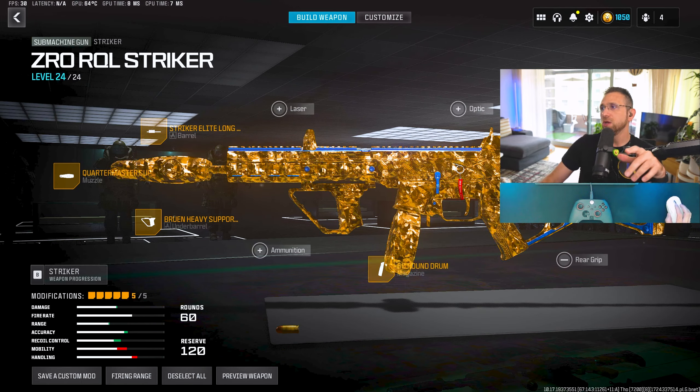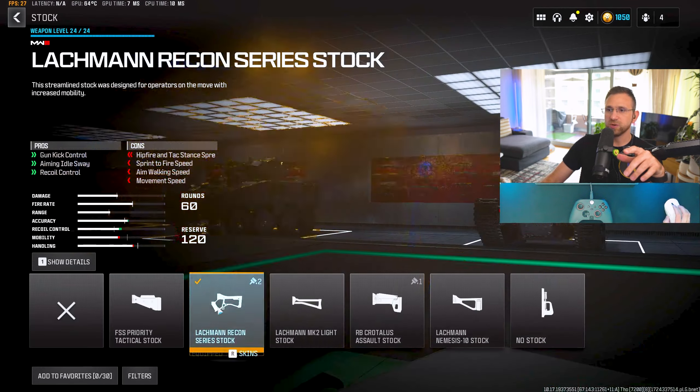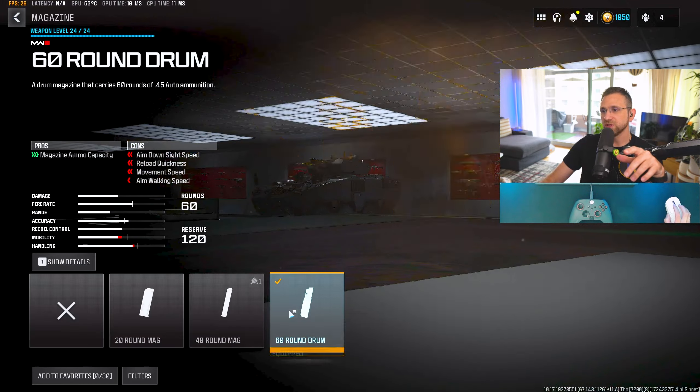This thing's got negative zero recoil. My boy TJ hooked me up with the build for this weapon — it's the Striker. I'll show you guys the build right now. You want to use the long barrel, and throw on the Quartermaster Suppressor. Put on the Bruin Heavy Support Grip. You can put the 60-round mag on so you can spray as many bullets as you want — it doesn't really affect your movement as much as you'd think, even though it shows a lot of red. It's really not that bad in Warzone or multiplayer, which I will show you. And use this stock — all of this helps with your recoil, making this thing an absolute laser beam.